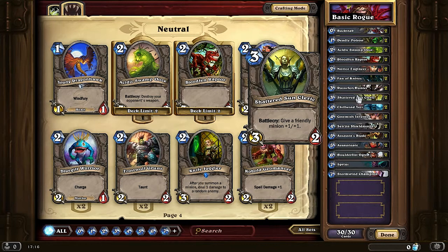Now Shattered Sun Cleric — it's a good card. 3 mana for a 3/2, which isn't really all that great on its own. But you can buff any other minion on the board with its battlecry. The bad side is that if you play it alone, it's a weak card. But if you play it when you have other minions on the board, then it's a strong card.